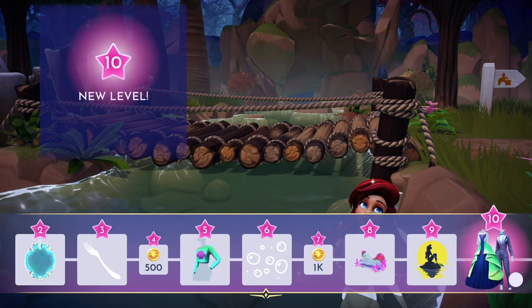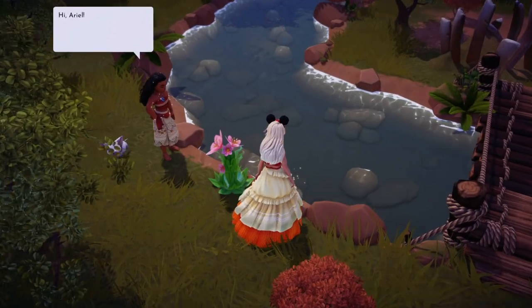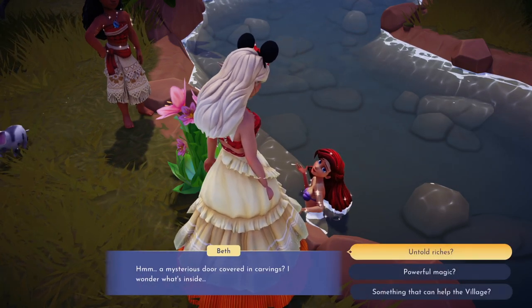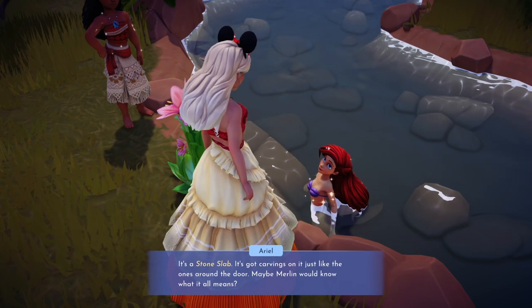Once Ariel is level 10, she'll give you a quest called the Ancient Doorway. She'll give you a stone slab that requires gems, and she'll tell you which characters you need to talk to in order to get each of the gems — there are four gems in total.